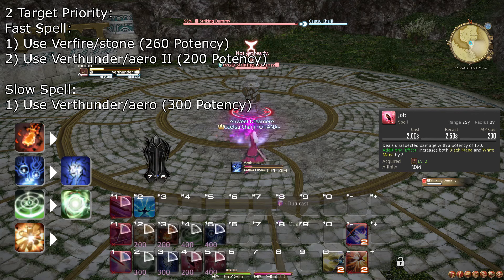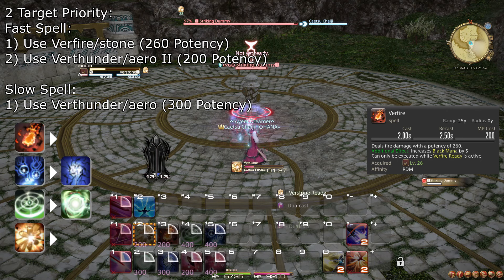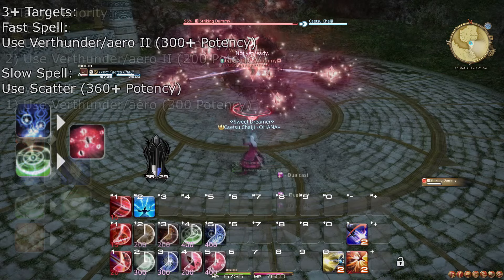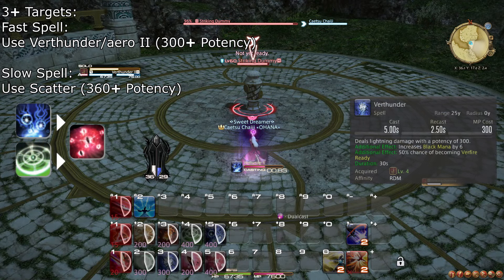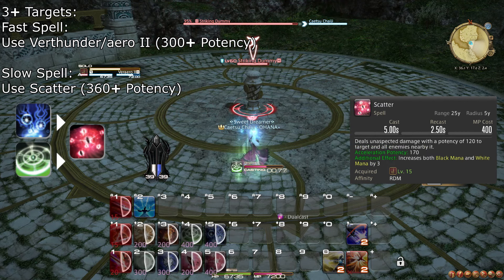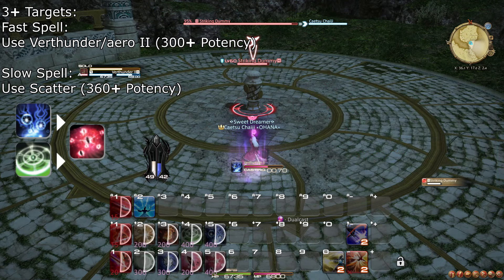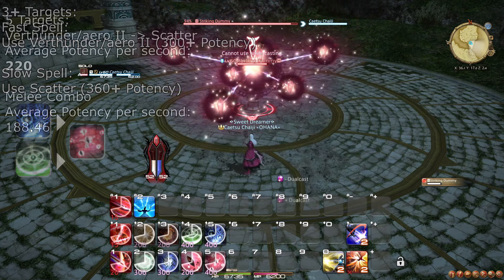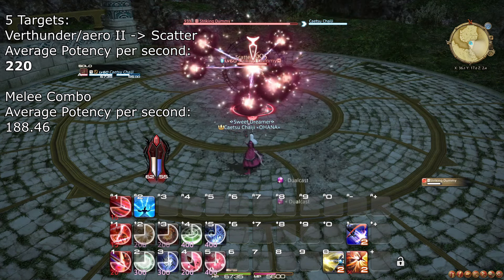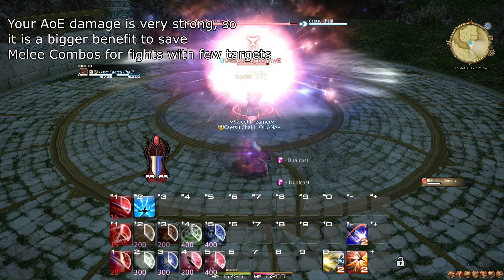The Red Mage also has access to three abilities that all do damage. Abilities are actions that can be cast between spells, as they are unaffected by the global recast timer. However, they still take a bit more than half a second to perform. Fleche is a simple attack action that you want to use as often as possible. Don't bother sitting on it — the cooldown is so short you will probably get it available again in time. However, do remember to only use it after a dual-casted spell.